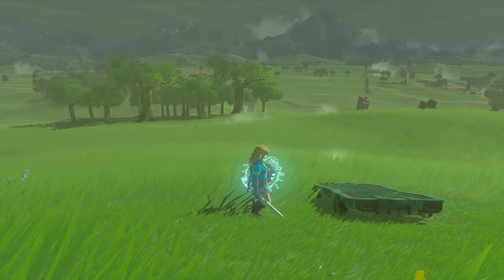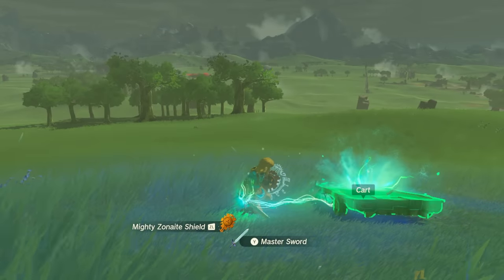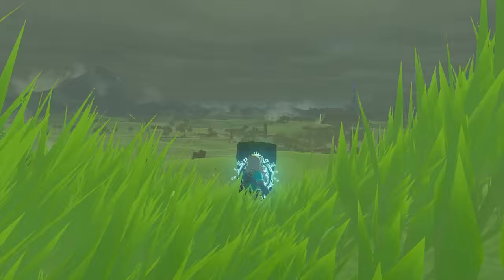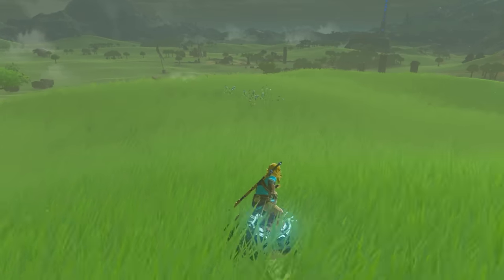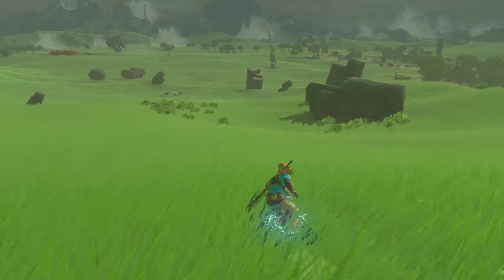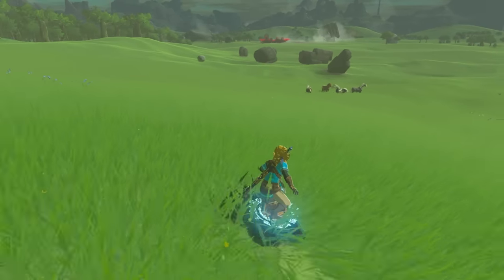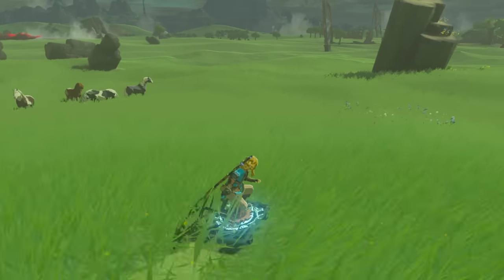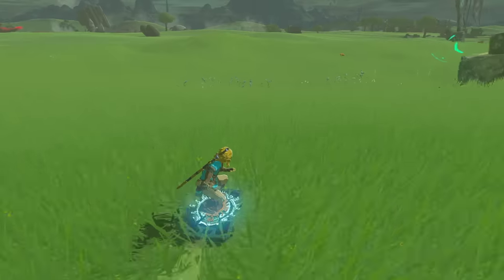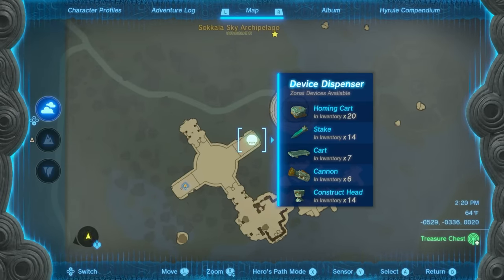The next attachment that's very helpful is the cart. This one is phenomenal to have on your shield because it's pretty much your shield surfing anywhere. If I just hold the shield and go down here — it's beautiful. It is absolutely amazing and can help you travel quite a bit. It also works on rails. Use it when traveling across rails or on land to move faster. It's just a nice one to keep on your shield at all times. You can get it from the same place as the cannons.